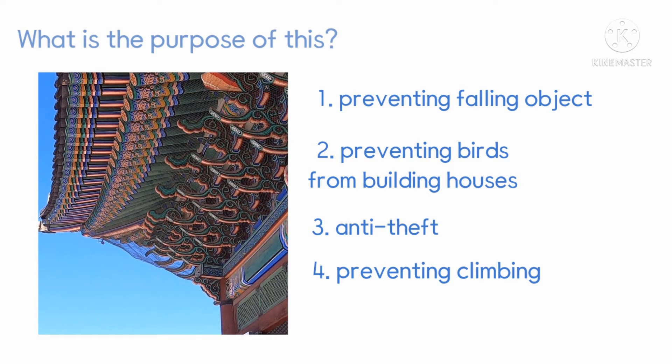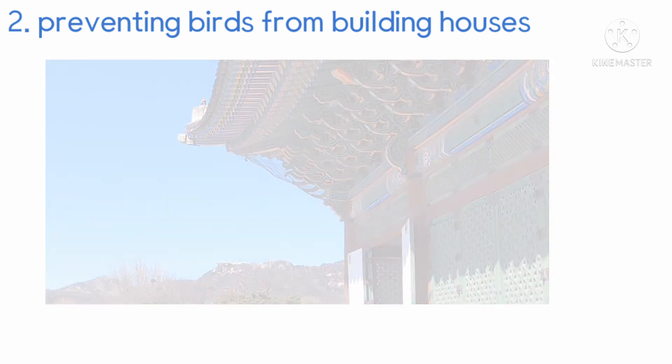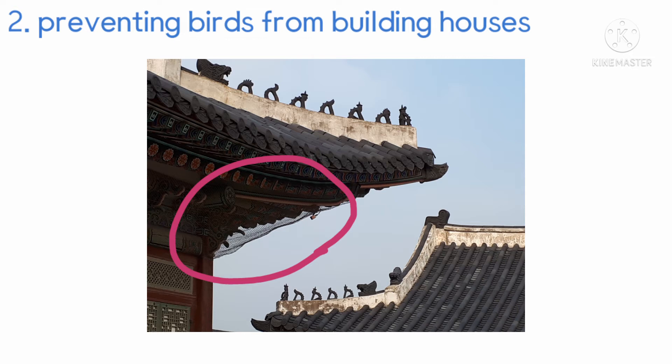What is the purpose of this? 1. Preventing falling objects, 2. Preventing birds from building houses, 3. Anti-theft, 4. Preventing climbing. The answer is 2, preventing birds from building houses. The net is designed to prevent damage to buildings caused by birds and bird droppings. If a bird builds a nest here, traditional Korean colors can be wiped out because of bird droppings. Also, if there are birds, snakes that eat birds could appear and harm people. Our ancestors set up these nets to prevent birds from building houses here.